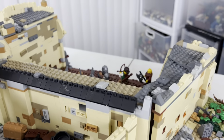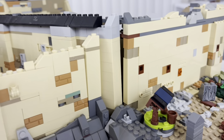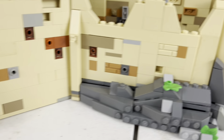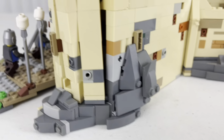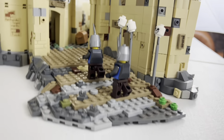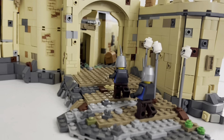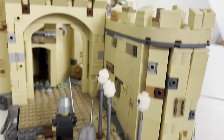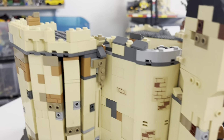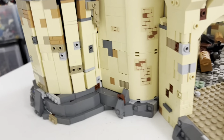The fort itself I kind of based off of the Alamo, actually. So walls that are not incredibly high, but still high enough, and it's kind of situated on a bunch of rock. As you go all the way around, you can see this is a very old fort that was essentially left to rot, maybe from enemies or just time — an old civilization.